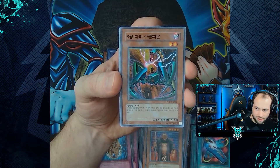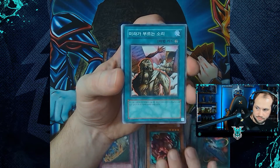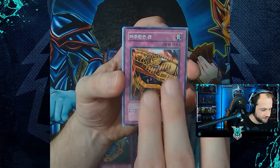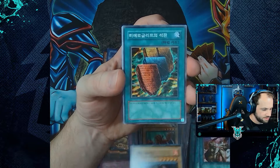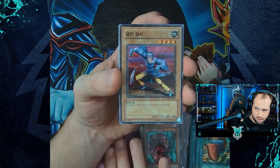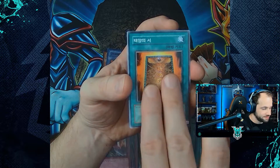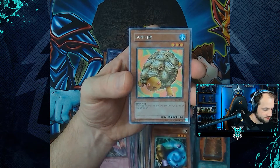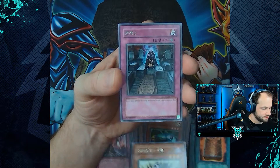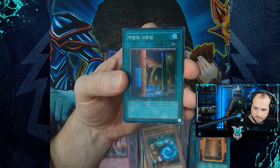Rare of Pyramid Turtle. Then: Gravekeeper's Vassal, Hieroglyph Lithograph, Tutton Mask, Gravekeeper's Guard, Different Dimension Capsule, Eight Claws Scorpion, Disturbance Strategy, Cryul, Call of the Mummy, Cobra Man, Inpachi, Dark Coffin, Molten Behemoth, Hieroglyph Lithograph, Non-Aggression Area, Master Kyonchi, Gravekeeper's Cannon Holder, Book of Taiyu, Spirit of Catabolism. Rare of Gora Turtle, rare of Spirit Reaper, rare of Coffin Cellar, and super rare of Dark Room of Nightmare.